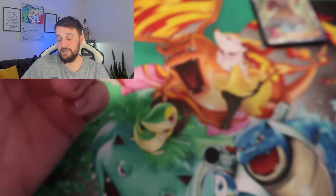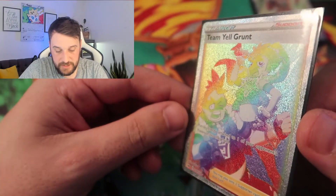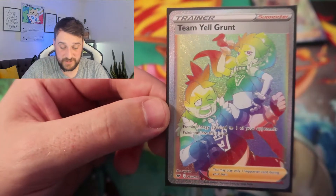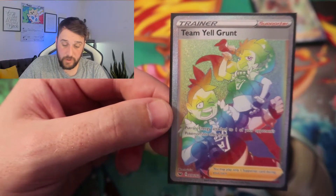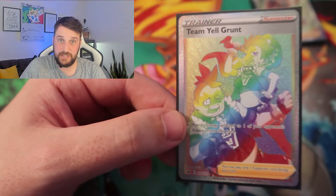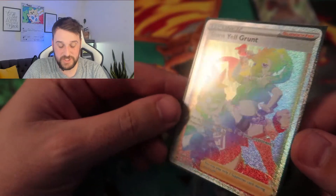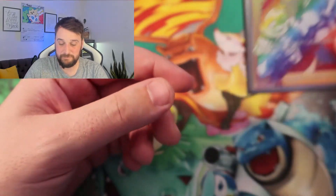The second to last card from this bundle is a full art rainbow rare Team Yell Grunt from the Sword and Shield base set — you can tell from the Sword and Shield emblem. The card looks immaculate. I'm not super into the rainbow versions of trainer cards, though I do love them — I prefer the standard non-rainbow form — but you need all of them to complete the sets. Just like Pokémon, gotta collect them all.